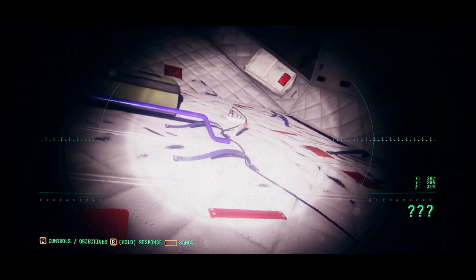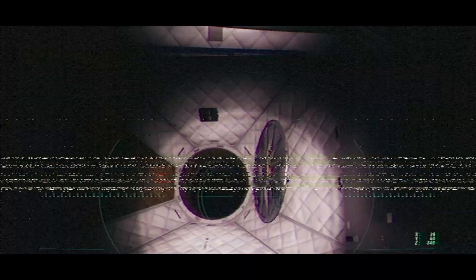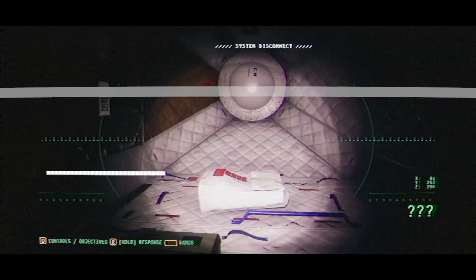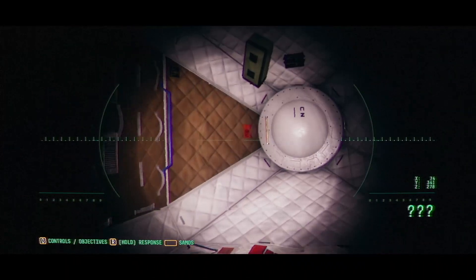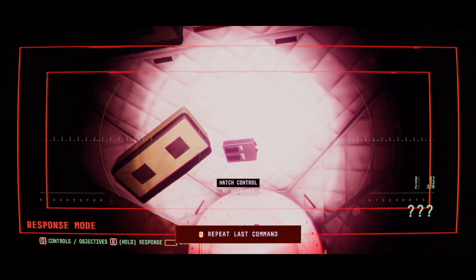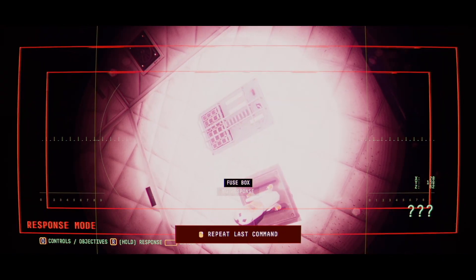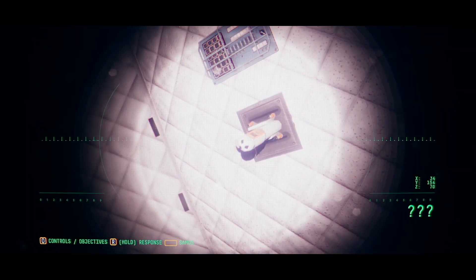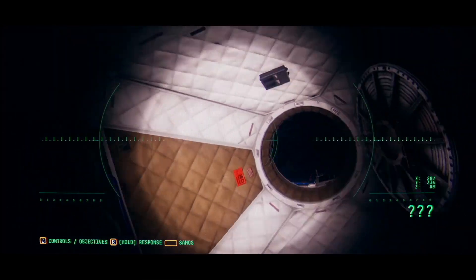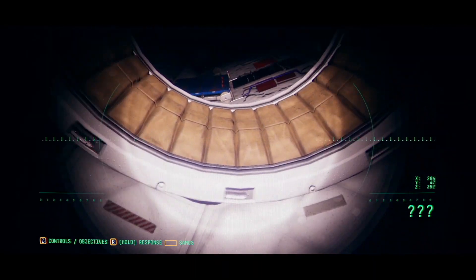I can't connect anything, it seems like. There's a laptop here. No power anywhere. Can I go to Sam West? Nope. What if I say something about the fuse box? No? Nothing? Explore. Hmm.